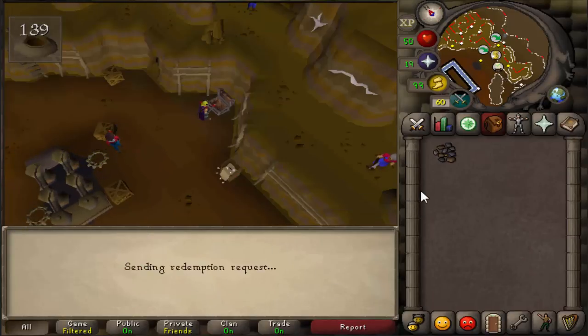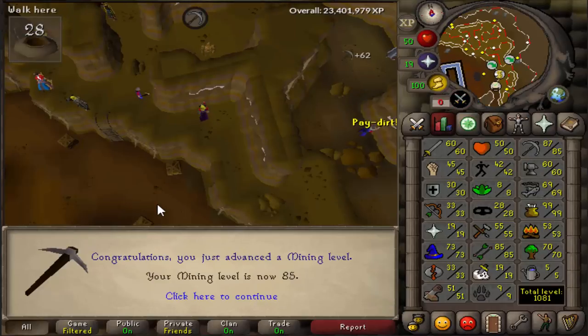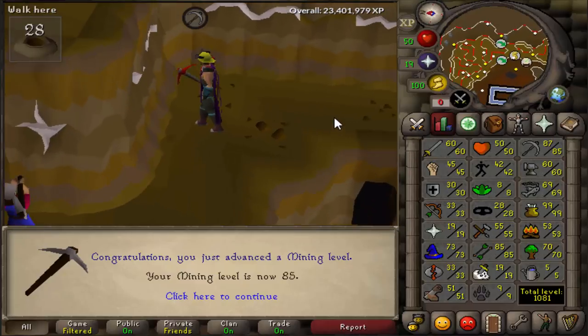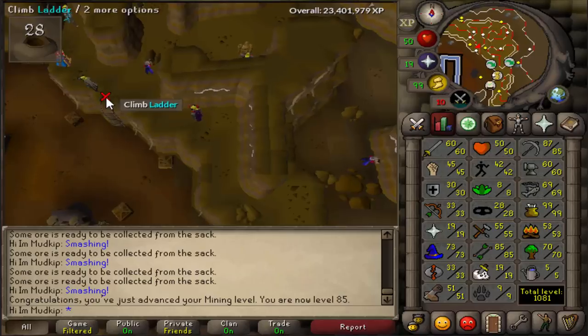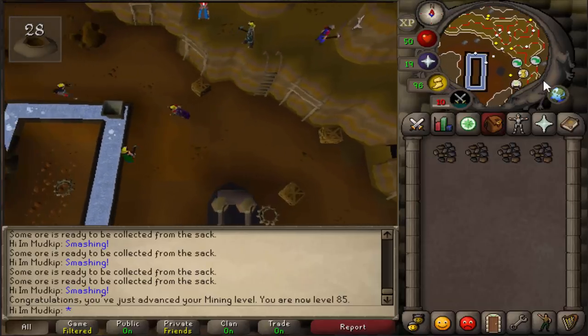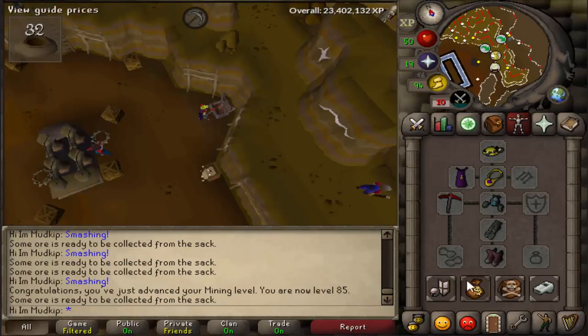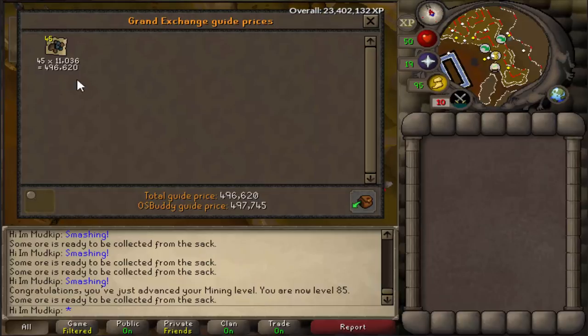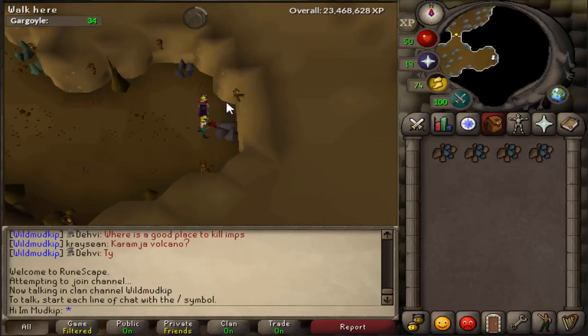I put my offer in for the OSBuddy price, and usually with bonds, if you put in an offer for a couple hundred K under market value and leave it for some time, they'll buy eventually. About 5 or 10 minutes later the offer went through while I was mining, and I redeemed it for another 2 weeks of membership. Not too long after that, I hit the famous level 85 mining, which meant I didn't have to keep worrying about using the boost every 5 minutes. As soon as I hit 85, I checked how many ores I got from the Dragon Pickaxe special — it ended up being 45 Runite Ore, worth about 500k. So besides the 10% speed increase from the Dragon Pick, all the extra rune definitely made it a worthwhile investment.